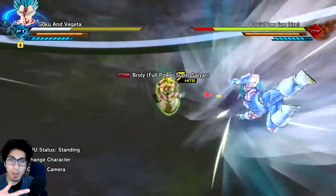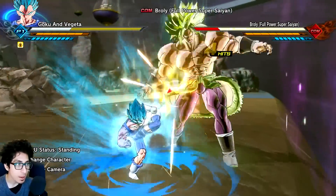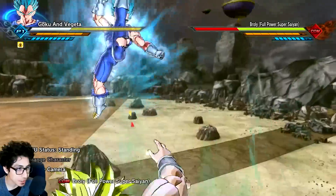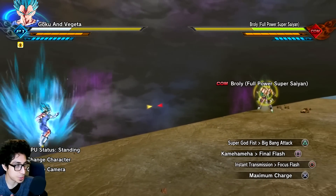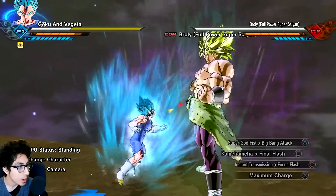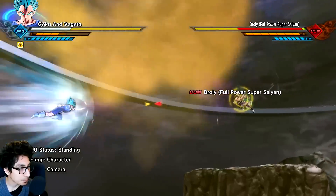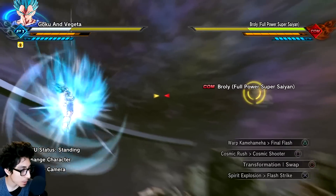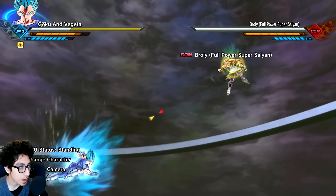Vegeta has his normal combos, which makes sense — there's no need to give him the same move set. It's kind of nice to just play as Vegeta. He does have his new skills as well. His grab goes back to normal — it's just Vegeta now. He's got Big Bang Attack, mini Final Flash which is actually really cool, Focus Flash, all of Vegeta's normal skills, max charge, Flash Strike, and some Super Saiyan Blue Evolution skills.